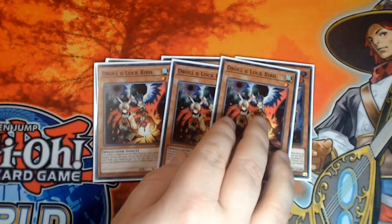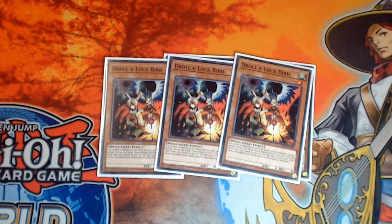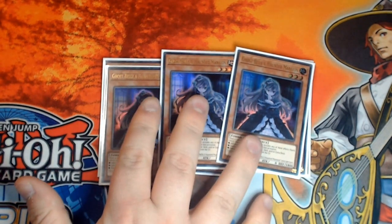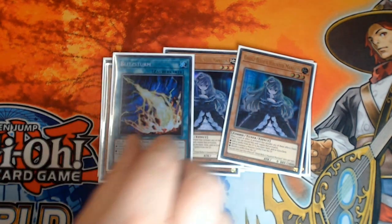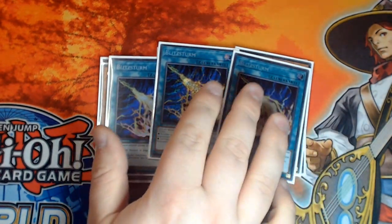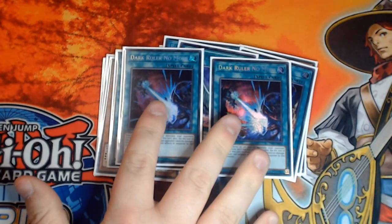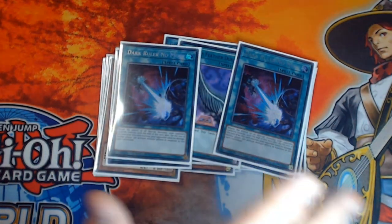Triple copies of Droll and Lock Bird - again this hits so many of the important meta decks, just not quite enough to go in the main because the format is too diverse. Triple copies of Ghost Belle - incredibly strong in this format; I highly recommend playing this particularly for the Tri-Brigade matchup, but plenty of others get hit by it as well. Triple copies of Lightning Storm - I don't need to elaborate. Harpie's Feather Duster - yeah. And double copies of Dark Ruler No More - we ran out of spaces, and with Feather Duster being in there it meant we had an odd number, but Dark Ruler is Dark Ruler.